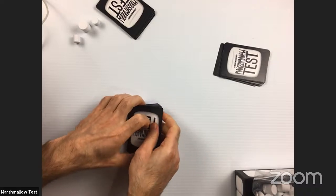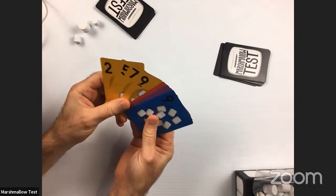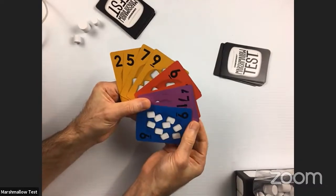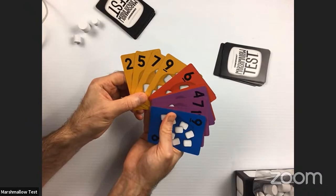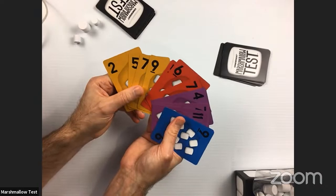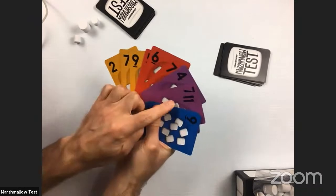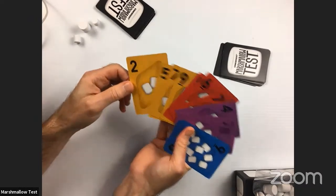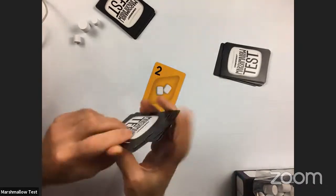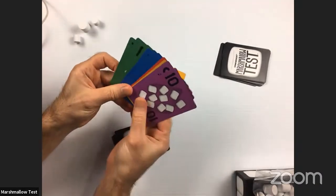The rule is that whoever ate something marshmallow-related goes first — I did have s'mores this past weekend when I went camping, so I'll go first anyway. To start a round, you pick any card from your hand and lead it face up to the table. You have to decide whether you want to win the trick or not. If you want to win, you play a high card; if you want to lose, you play a low one. I'll play a two.